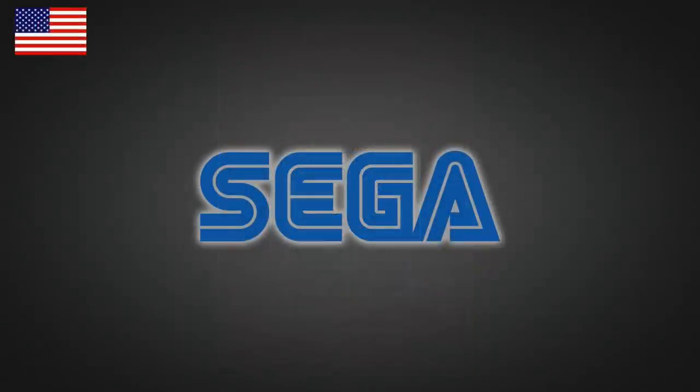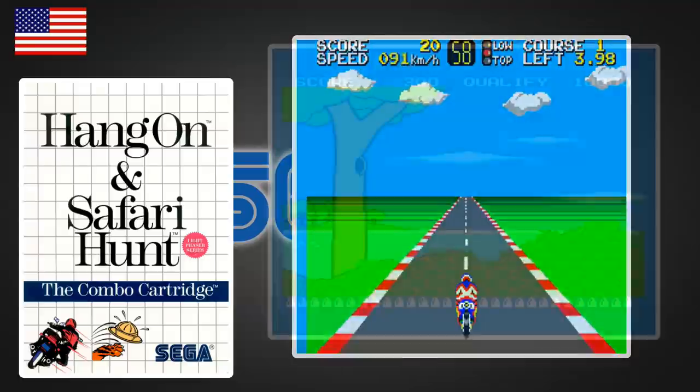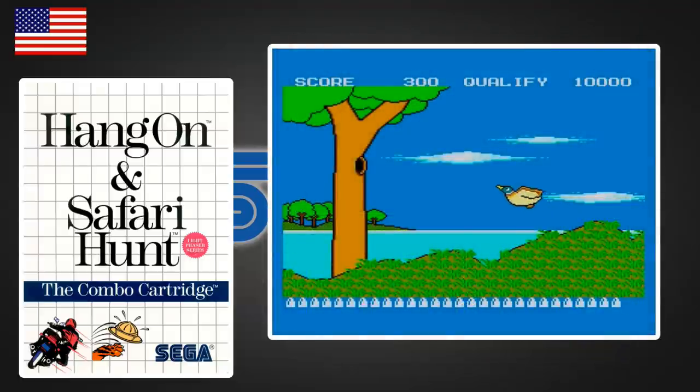The Master System as we know it came to the US in June 1986, again with two games. Hang On makes another appearance, and light gun shooting gallery game Safari Hunt. Safari Hunt never got a dedicated release on Master System, but in the US these two games were available as a double pack.